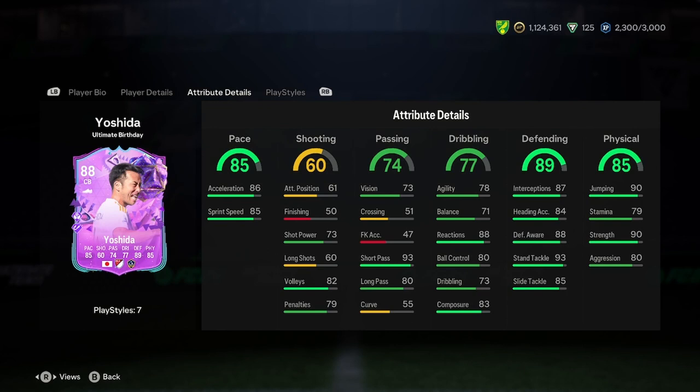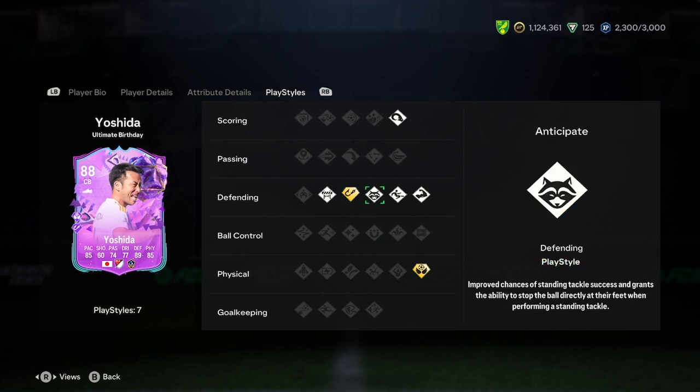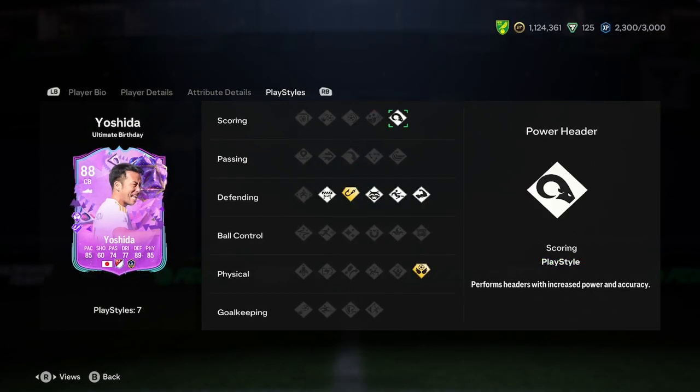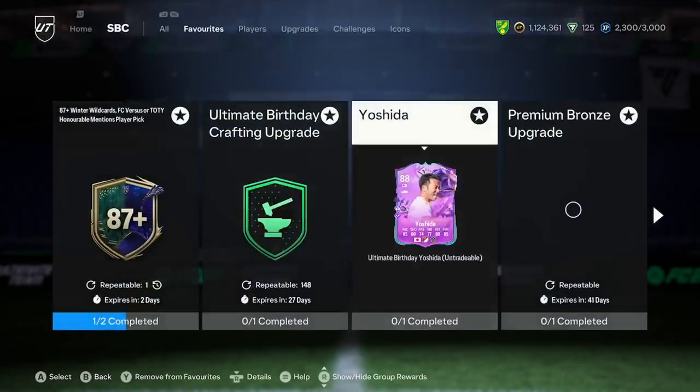Brilliant defending, and really good physical. He just looks like a good centre back. He's got Intercept Plus — yeah, he's got all the defending attributes except for Jockey, which ideally is a very important one. But he's got Powerheader and Aerial, which is very meta as well right now.